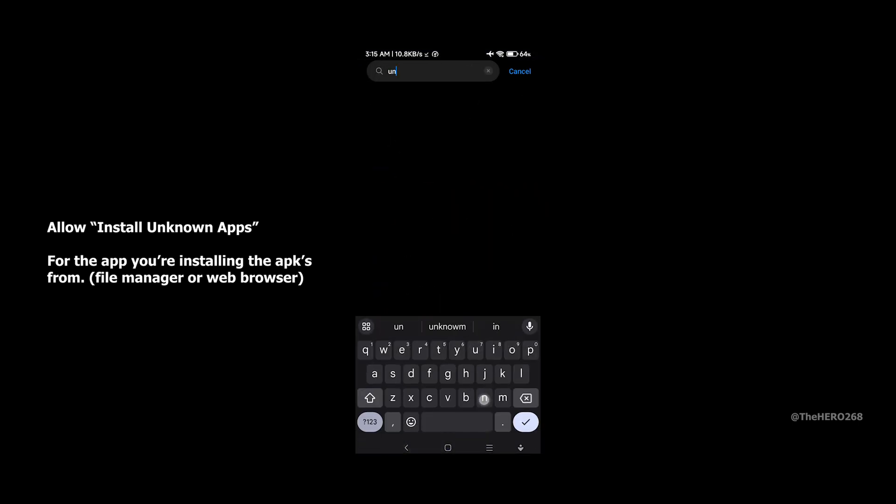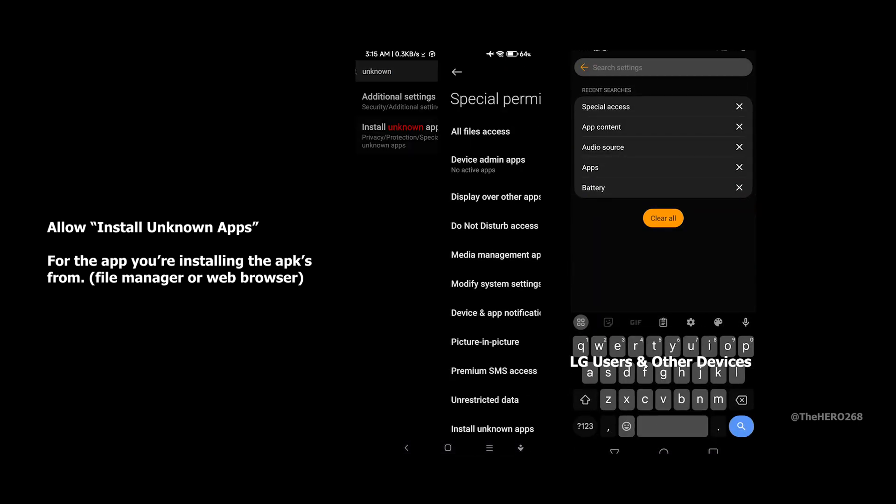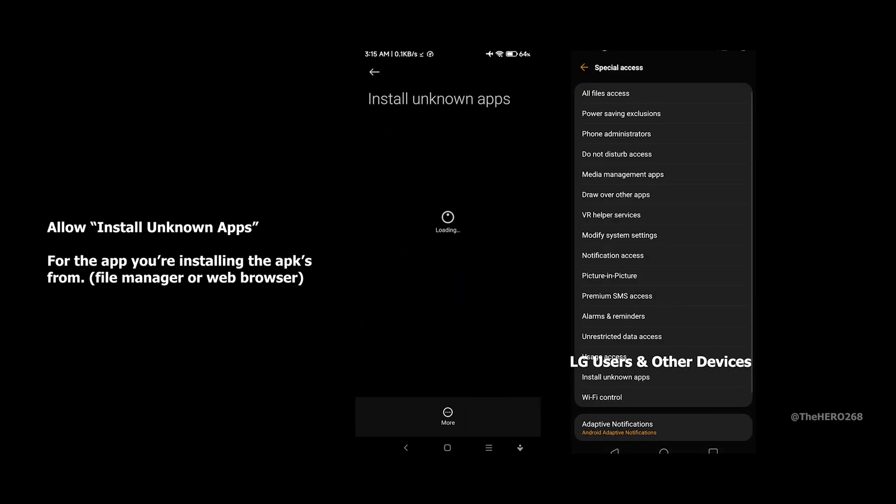Go back to settings and type 'unknown' in the search bar. Then we need to allow installing unknown apps. For other devices such as LG, type 'special access' instead.